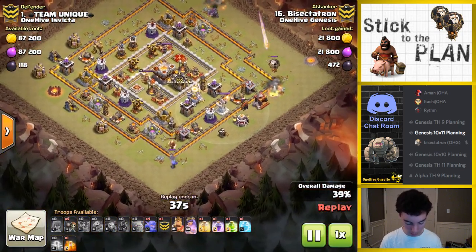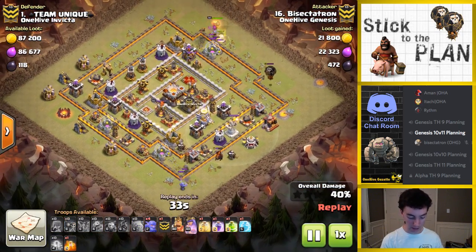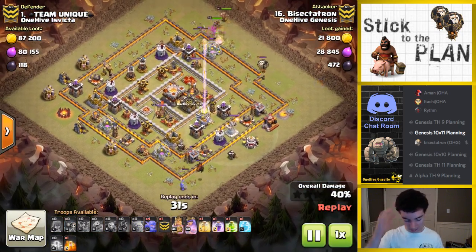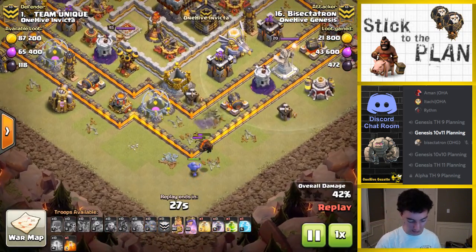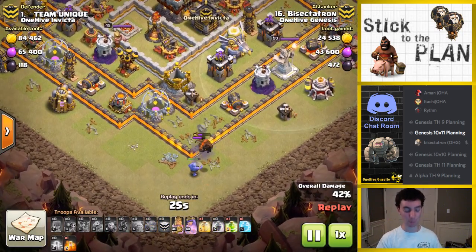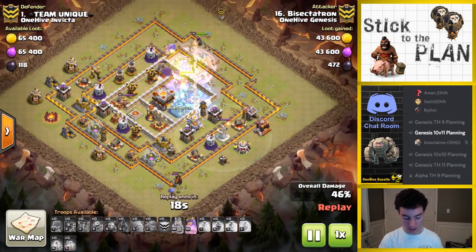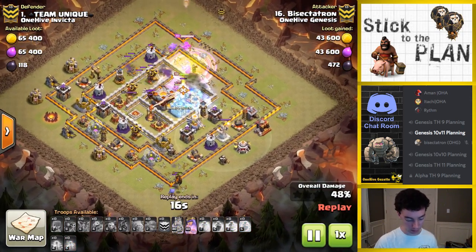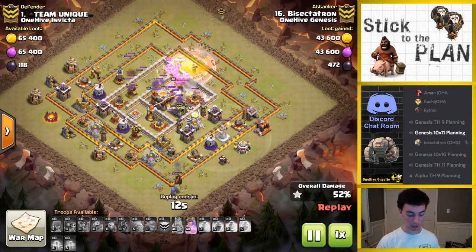So the eagle's lighting up. I went ahead and did a heads-up play here dropping down the bowler to try to tank that lava hound. The loon up here doesn't go towards the bowler, but the hound for some reason does. And check this out — that one giant actually helped me out because it tanked the bowler. The boulder gets stuck on a wall, which doesn't make any sense, but credit to the giant surprise there. Went ahead and sent in my golem, heroes, bowler — the typical kill squad — jump, rage, heal, freeze, all the typical spells.